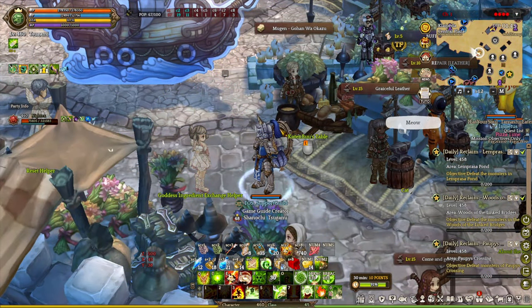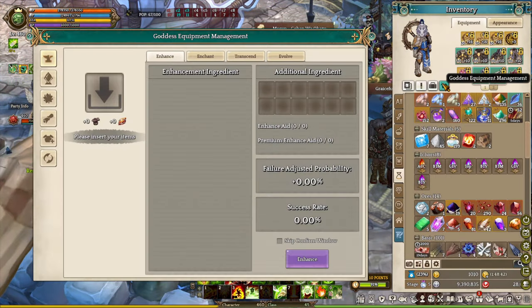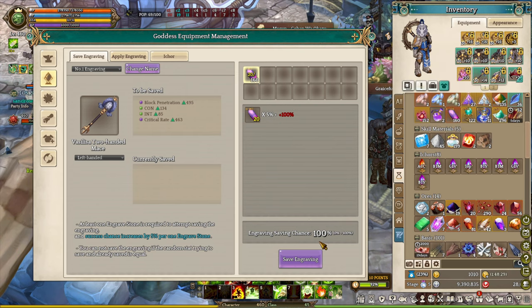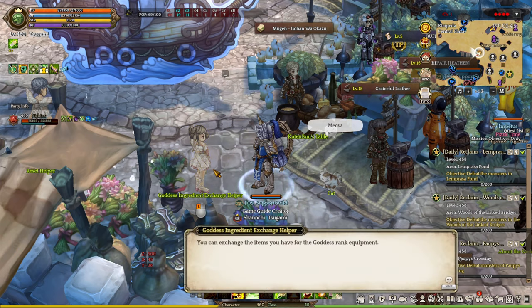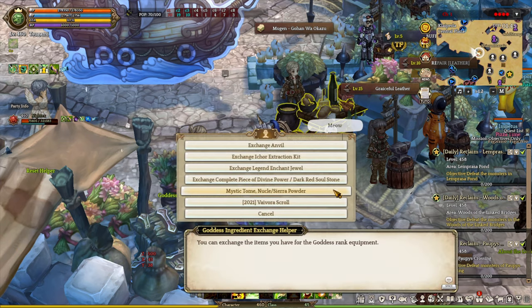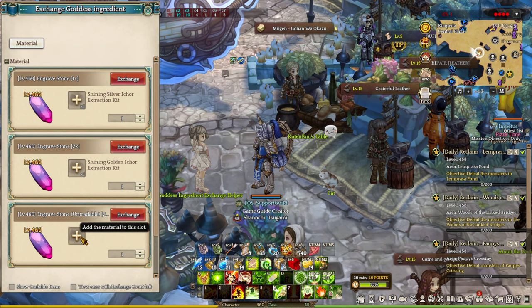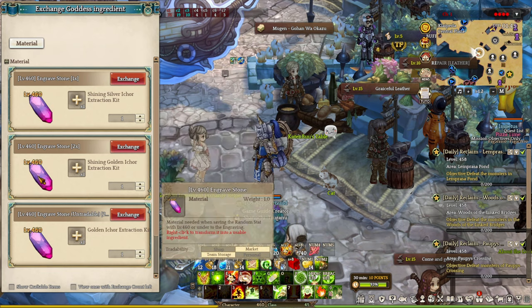Going back to the engraving system — the first tab is the most important if you're planning to engrave Goddess status into engraving storage. You need an item called Engraving Stones, obtainable from the new hunting ground. Each stone gives a 5% chance, or 200% if you have 20 stones. Another way to get them is from the Goddess Exchange NPC in Capata Cities, next to the NPC helper or the goddess statue — trade in your shining silver Inker extractions or golden diversions for engraving stones.